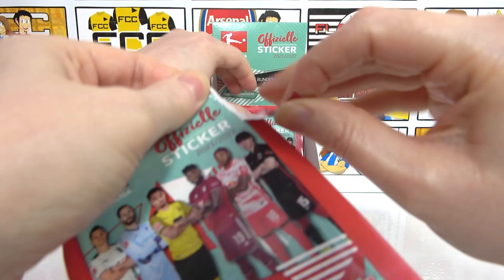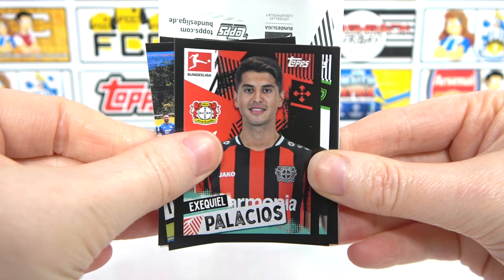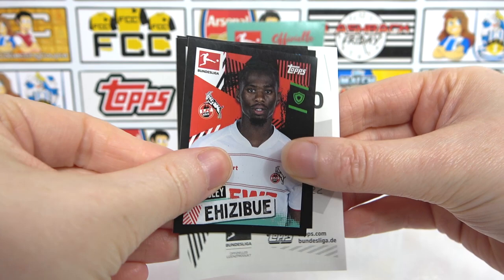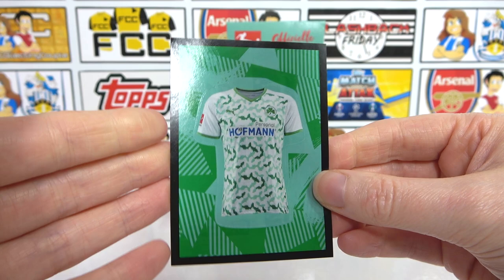How many packs have we got here - three? Come on, one big massive pull! We have a Palacios, and then half of a team there - oh, yes, awesome! We have a Hizibu, Kruger, Botan, and then we have half of the Freiburg team. And then - oh, jazzy! That's cool - jazzy kit, I think that's my favourite one so far. That is really awesome.